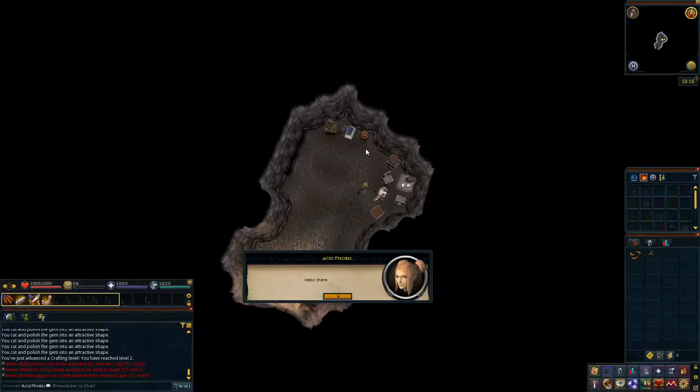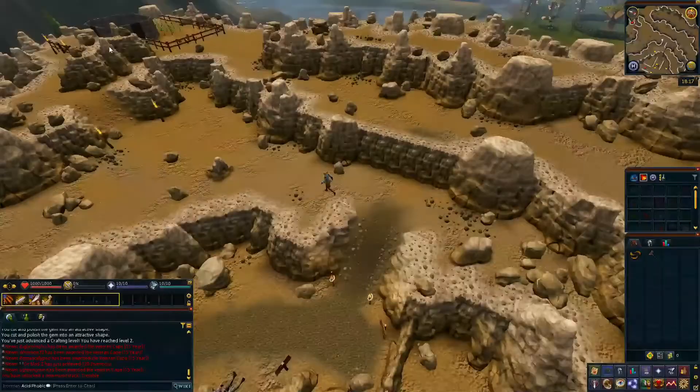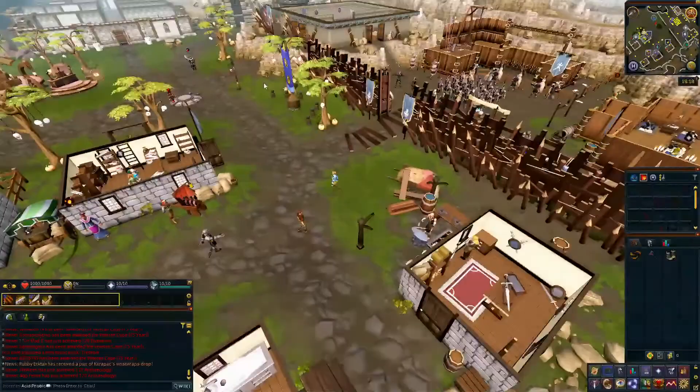Exit the cave and continue heading west. Go up the ramp and head south to a little hut. Speak to Freda inside the hut who will give you a pair of old climbing boots. Home teleport back to Burthorpe and head east to talk to Blacksmith Dunstan, who is hammering a sword by the house. Select option 1 in the dialogue and he will put fresh spikes in the climbing boot. Now head west back to Freda, who will hand you a report.